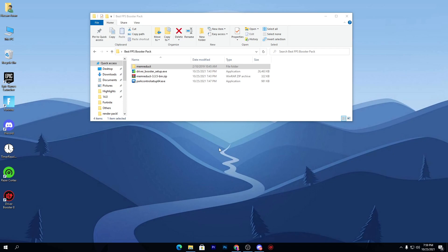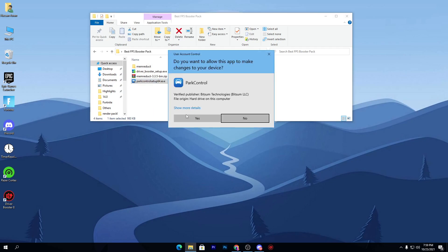That is Park Controller. When you use Park Controller combined with the other software in this setup, it will give you insane performance for gaming and optimize your CPU for the best performance. Let's go and check out how to use it. Here is the Park Controller Setup 64-bit .exe file — simply install it on your PC.